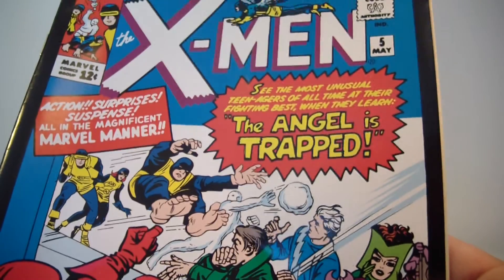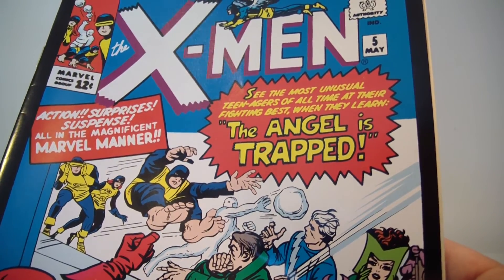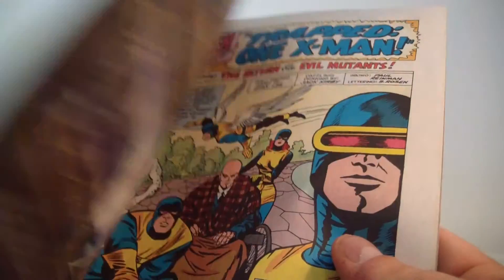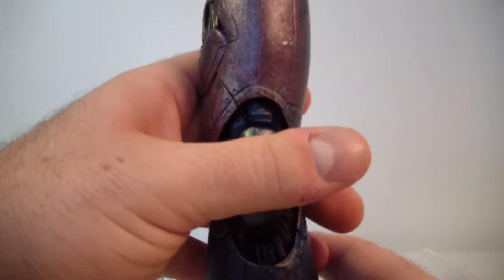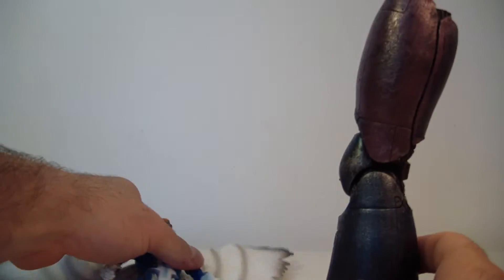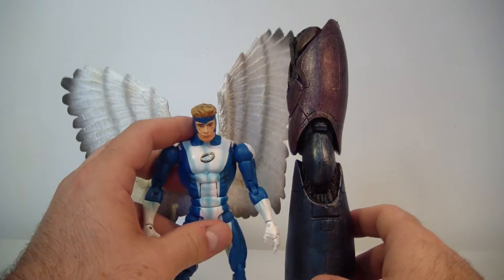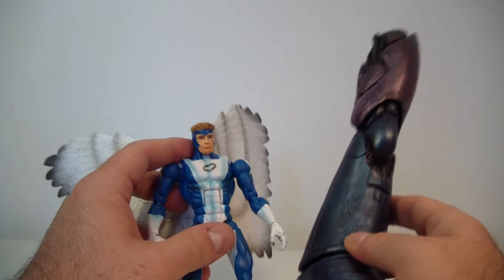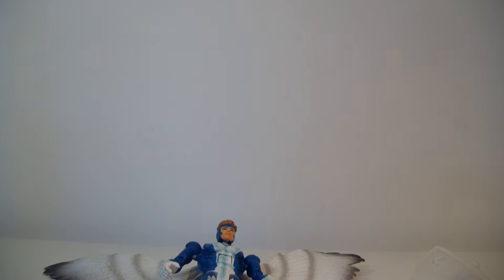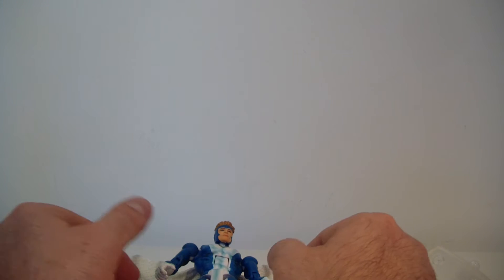The other thing he comes with is the comic — X-Men number five. I've never read this so I probably will, but it does come with the comic. And here is the final piece he comes with: the leg of the Sentinel. Here's Angel compared to the leg of the Sentinel — it's pretty big. Can't wait to finally get a complete Sentinel. Hold tight guys, I'll be right back with some size comparisons.